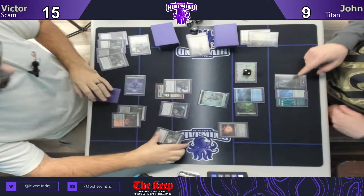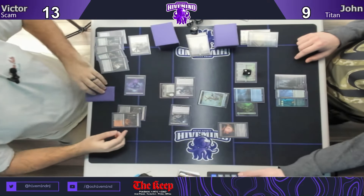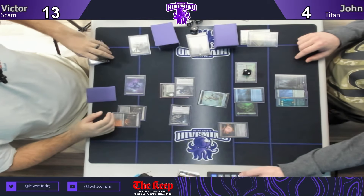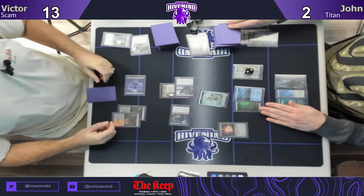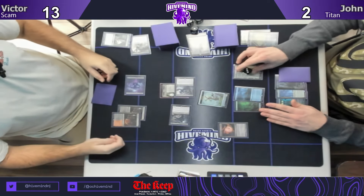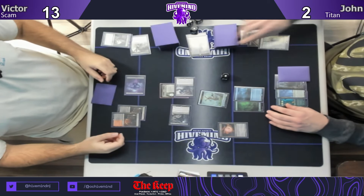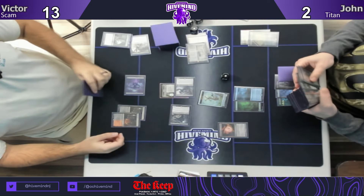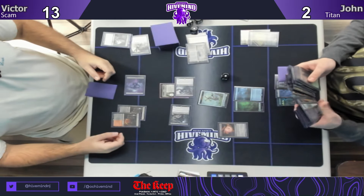Thoughtseize reveals Slayer's Stronghold — just making sure the coast is clear, that nothing good was drawn, especially as we get down to the last few turns. If he gets another Amulet he can make six mana easily and potentially kill you, so I agree with the Thoughtseize. Let's see what he can do with his mana.